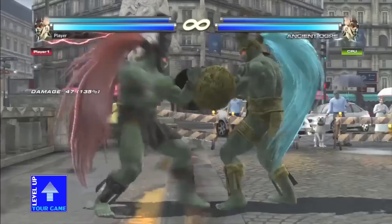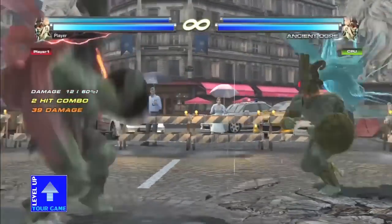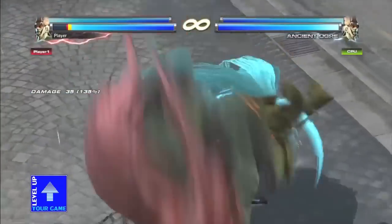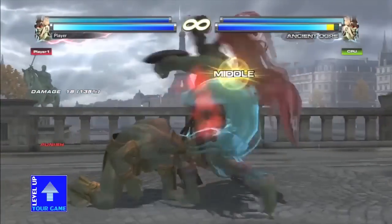Ancient Ogre has a lot of hard-hitting moves, a lot of big slow attacks. Most of his move list comes from different Tekken characters — like Brian, Bruce, Paul, Anna — tons of characters that he borrows moves from.